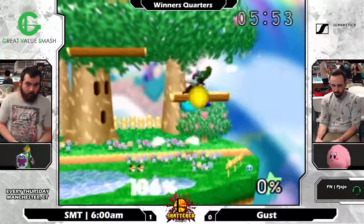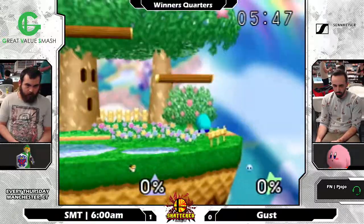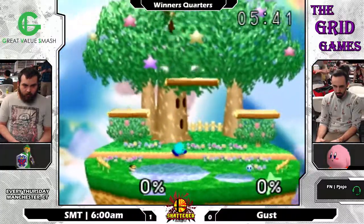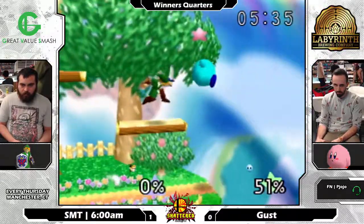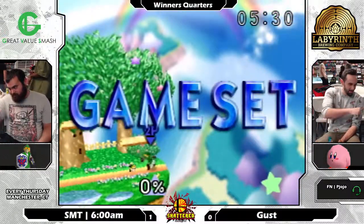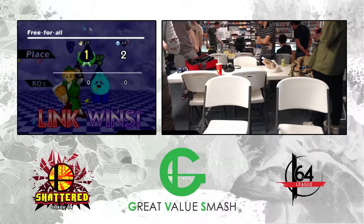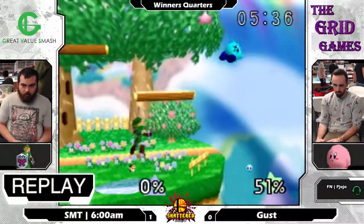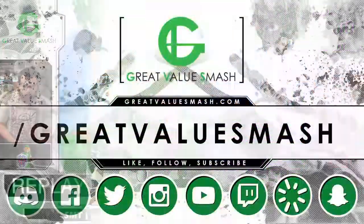He recovers way off to the side, and Gust is free to edgeguard with whatever he wants. Doesn't even need to — 6 AM just goes falling off into the sea of torment that is the bottom of Dreamland. 68% with one combo, and that's a quick 2-0. I believe that was a zero-to-death. Please set that as a replay because that was amazing — I want to be watching that for days. Someone submit this for Clip of the Week because that was just beautiful. Amazing Link play.